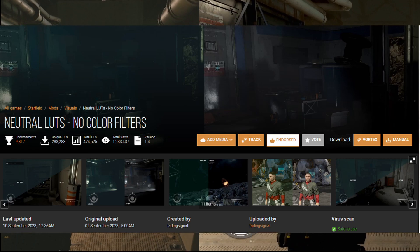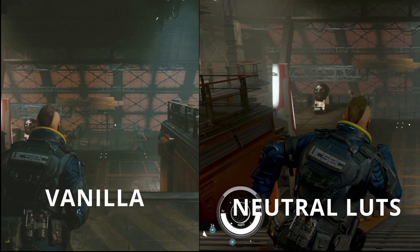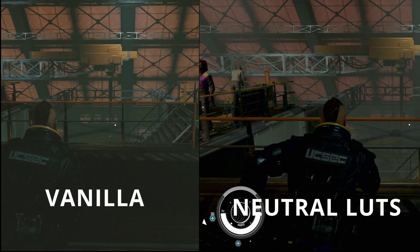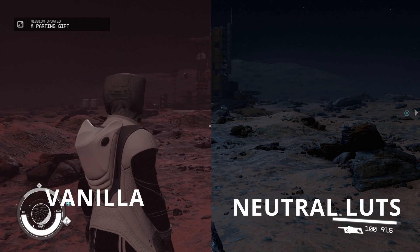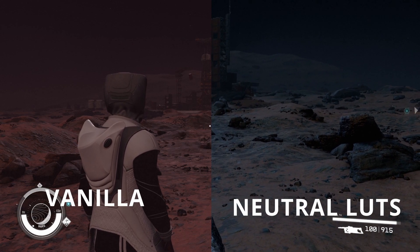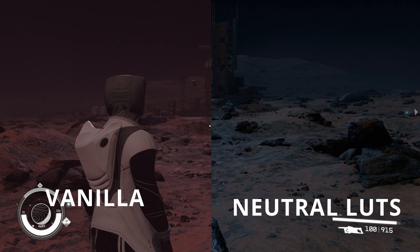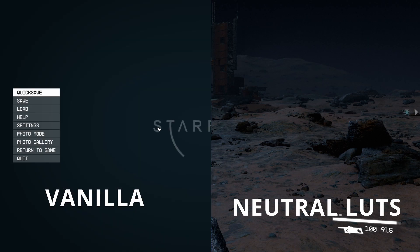The fourth mod I suggest you get — though of course that is a matter of taste — is Neutral LUTs. Basically it removes a lot of the fog or filters, and in my opinion it simply just makes everything look better: more sharp, more crisp. Now if you're in a place like Mars, the view will change quite a lot using LUTs or no LUTs. To me it's less red, but it's also a lot clearer. It's of course a matter of opinion, but when it comes to Mars I actually do prefer the no LUTs version.